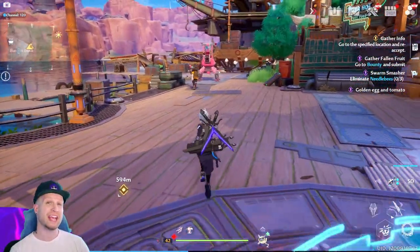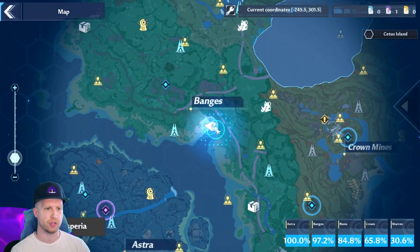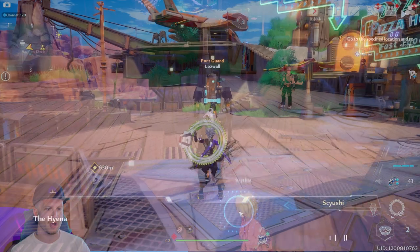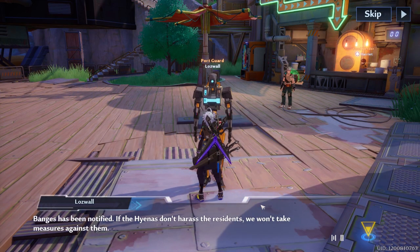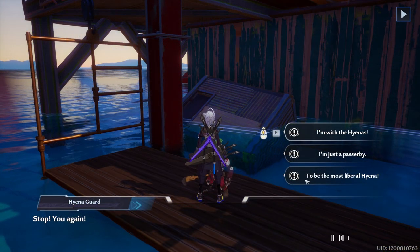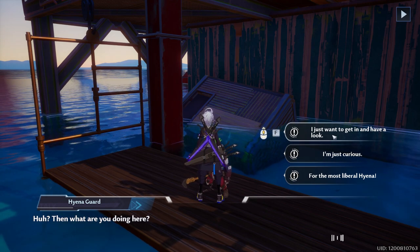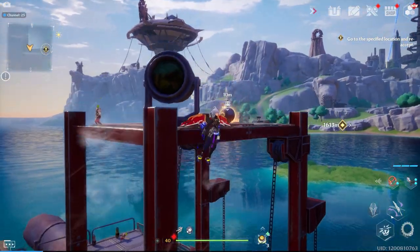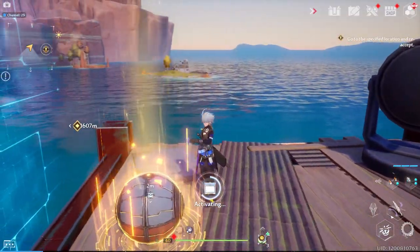That actually starts a hidden quest line where the game isn't going to tell you, but you want to go back over to Banjas and look for this robot right over here. When you interact with him you'll be able to progress the quest line so you can go all the way back to that location and have the proper response to the hyena member to enter the compound. Then you're just looking for this legendary chest up at the top — that's where you get the last piece of the puzzle.